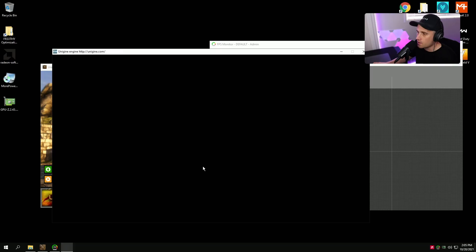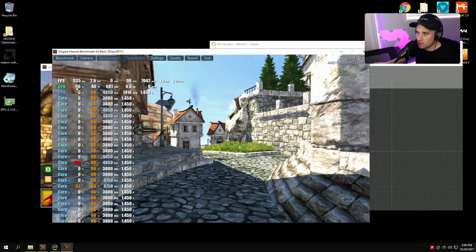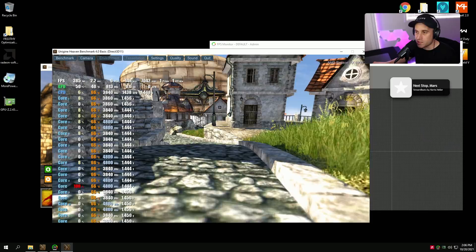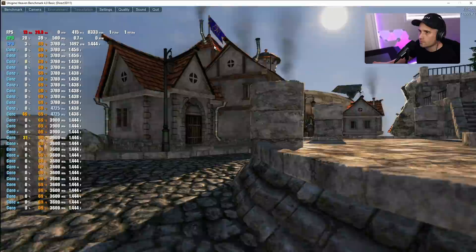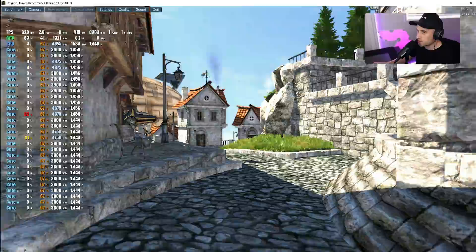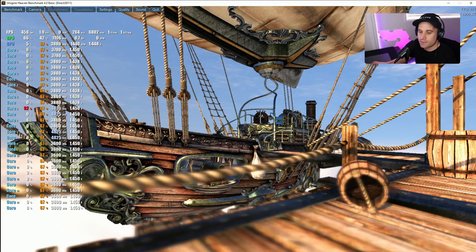Before we continue, let me demonstrate the input lag issue. I've got Heaven benchmark and FPS Monitor open. Even at 1080p, see how the GPU is only boosting to about 800 MHz — and this card is supposed to boost to 2630 MHz. This is when you get the huge input lag issue. In CSGO at low settings 1080p, or Valorant low settings, it boosts even less than this. We need to stop that from happening.